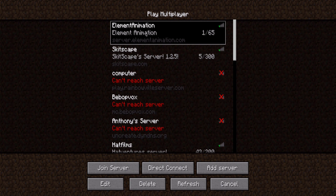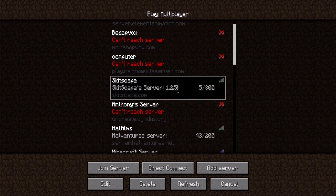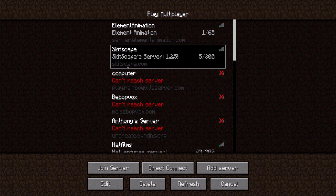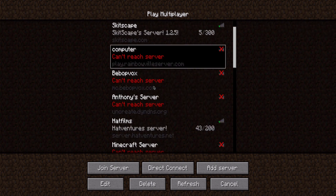So to reorder the server list, select the server you'd like to reorder and hold shift. When you hold shift, you can scroll down here and then click on the server you want to swap it with, and it'll swap that. Or you can click on it, hold shift, and use the arrow keys to move it up and down.